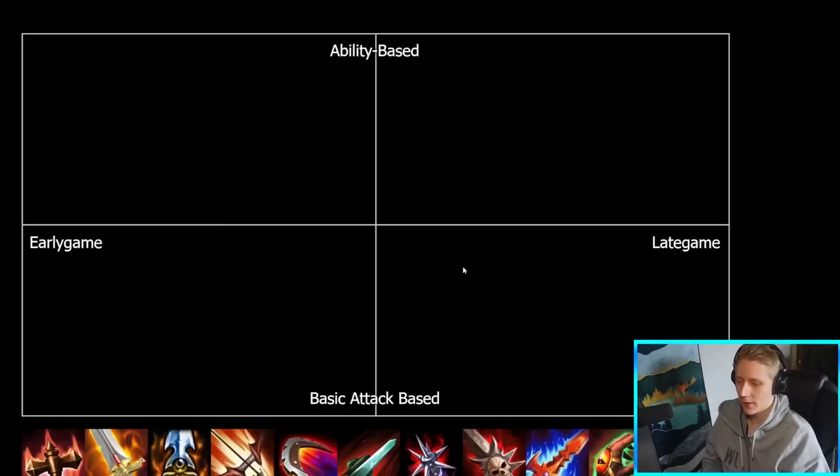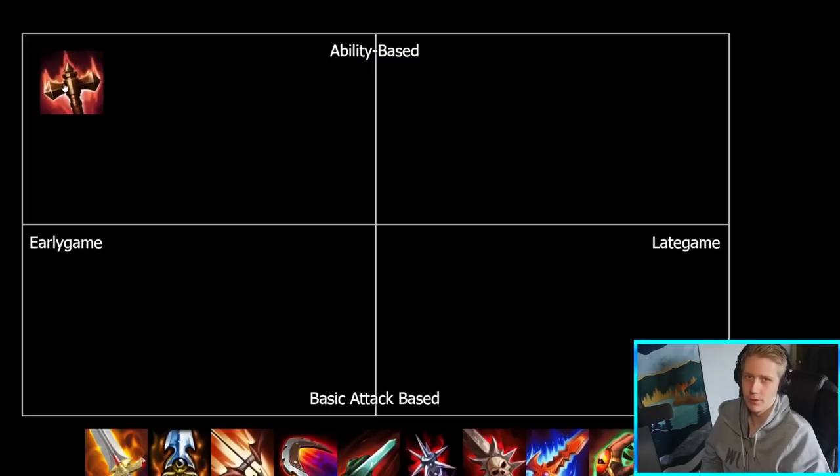And obviously those two axes combine. So for example, if I was to grab Transcendence and say it's an early game ability-based item, it would be up in the top left. But if it was a late game basic attack-based item, it would be in the bottom right. But yeah, let's just jump right in.